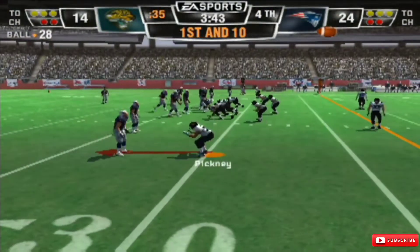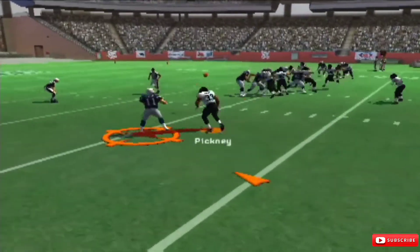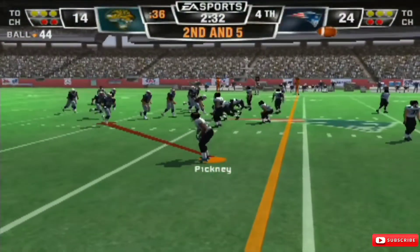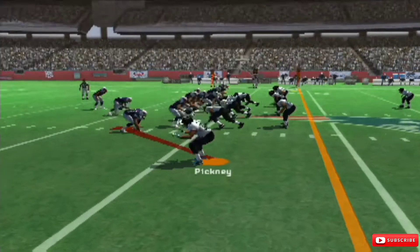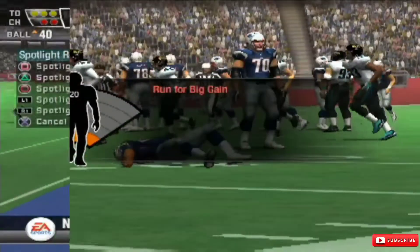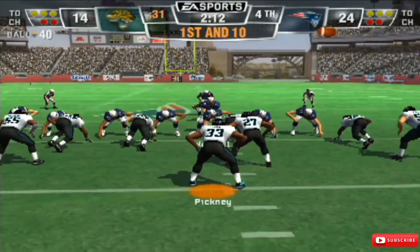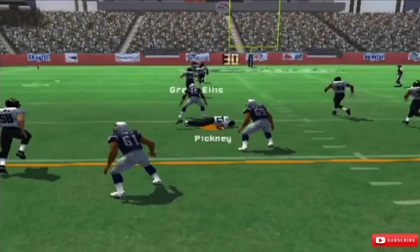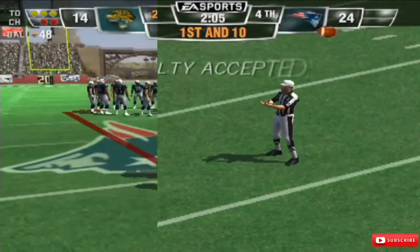We finally put some kind of points on the board. He got me again for a nice little gain — quick little bubble screens — but we can get nothing going. If this is the outlook for the season we're gonna be like the Cleveland Browns, 0-16, because this is crazy. They're probably just gonna run and pound. Blown tackle — we got put on our backside — but luckily there's a penalty. Thank God, because they were running all over us.